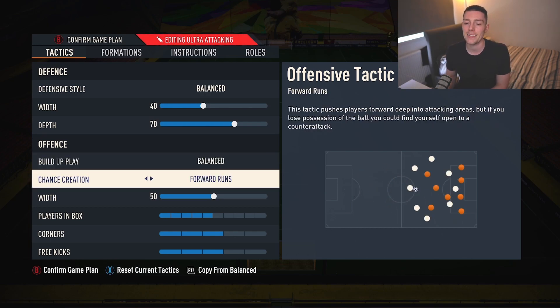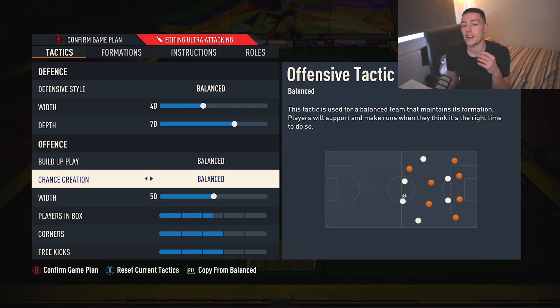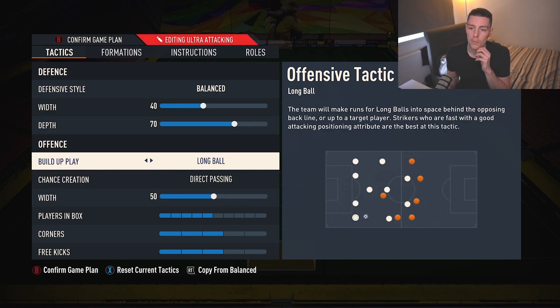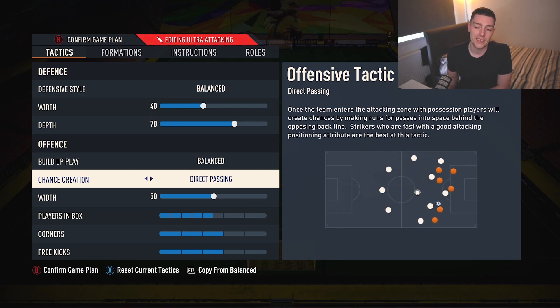Build-up play: Balance and Direct Passing. I don't really recommend going for anything else. I've had a few questions in the comments about Long Ball, Fast Build-Up, and things like that, but I just leave it on Balance — it gives you the best of both worlds. And then Direct Passing — nothing comes close, so definitely put that on.